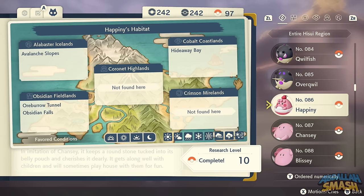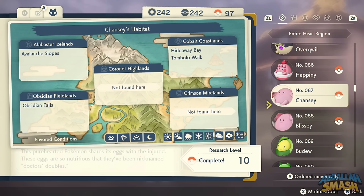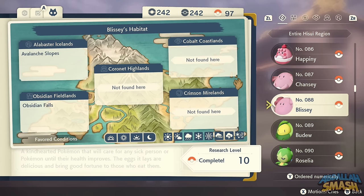Happiny can be found but is very hard to catch since they scare easily. Same thing with Chansey and Blissey. To evolve Happiny into Chansey, use an Oval Stone during the daytime. Chansey evolves into Blissey by Friendship.